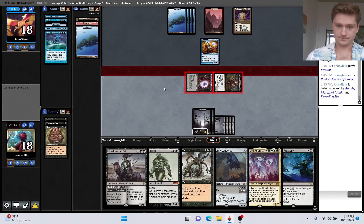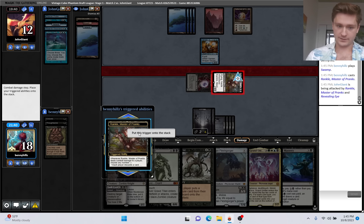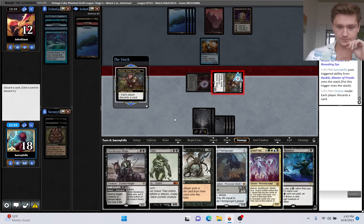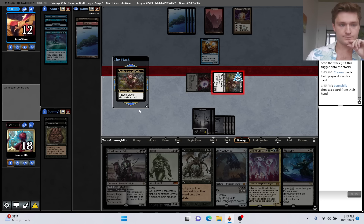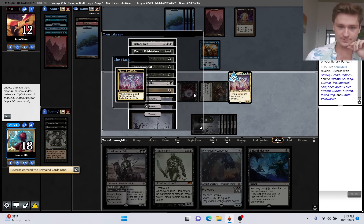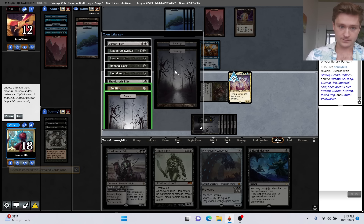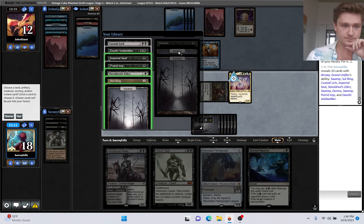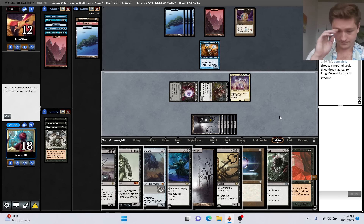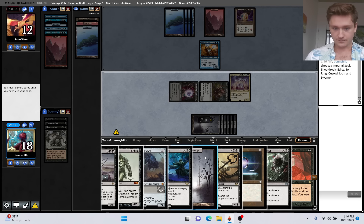Attack with both for six. They can't block. We're going to have to discard a couple of cards to hand size - that's okay, good problem to have. Each player discards a card. Happy to see no creature there - then we'll play our Exhume. If they counter it, they counter it. If they don't counter it, we're just going to keep on going off. We'll take Land, Soul Ring, Edict for an instant, Imperial Seal for a Sorcery. Do we want Lich or Voidwalker? Let's take the Lich. I'm going to pitch two - Swamp and Fleshgorger.